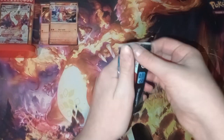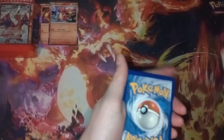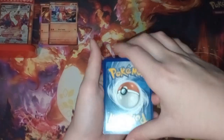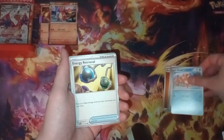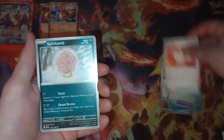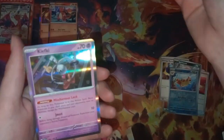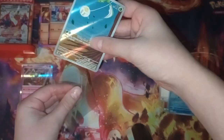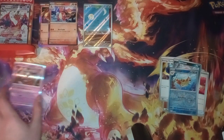Alright, let's get into pack number one — Scarlet and Violet base. I'm still trying to complete this set. Code card; one to the front, I'm gonna guess darkness energy — oh, fighting energy. Potion, Weasel, Energy Retrieval, Lechonk, Rocky Helmet, Ultra Ball, Spiritomb, Float Stone — ooh, first pack had a hit! We got a Tarantula art rare, and I believe I needed that one for my set, so that's perfect.